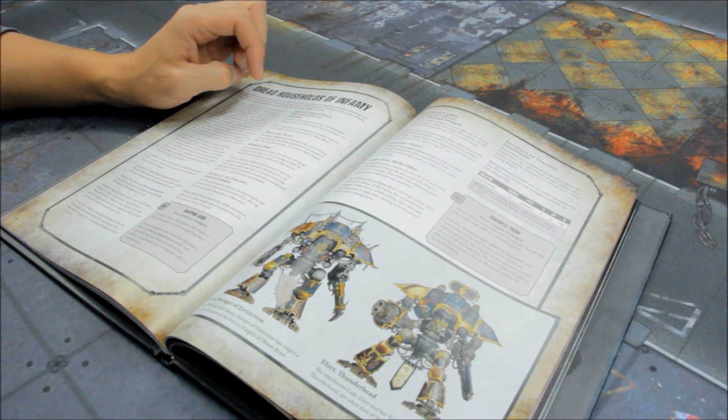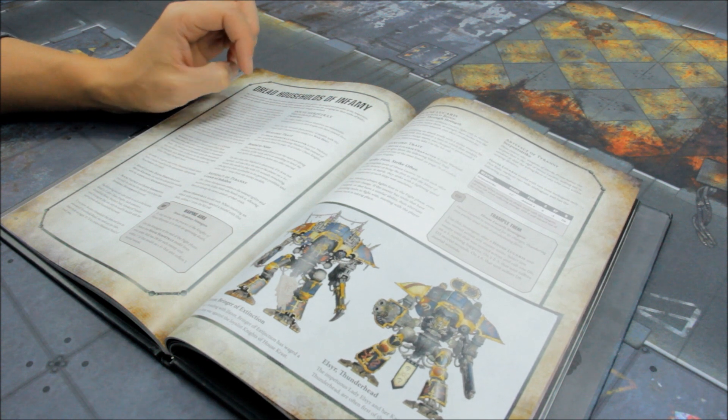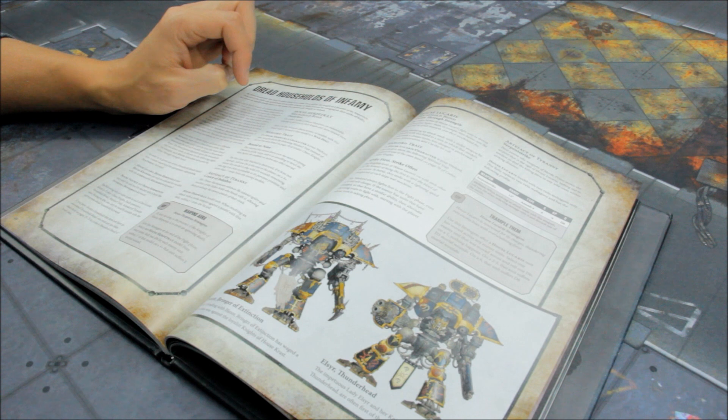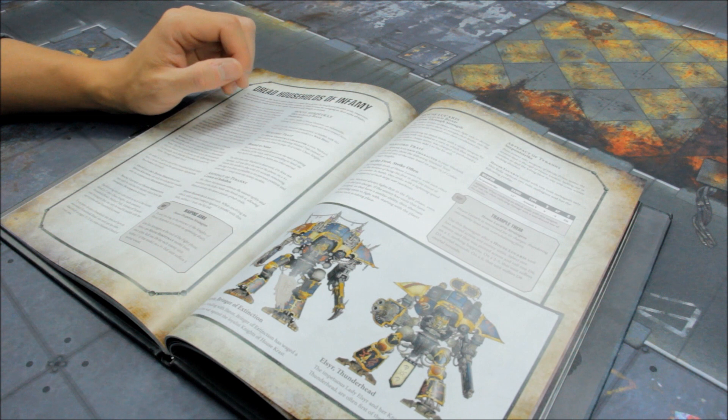So, House Herpetrax. The household bond is Dauntless: add two to the wounds characteristic of models with this bond, or add one instead if the model is a War Dog. Immediately, you're off to a pretty good start — plus two wounds is great.